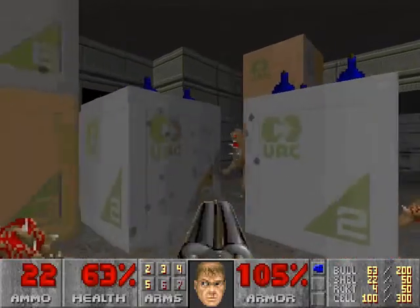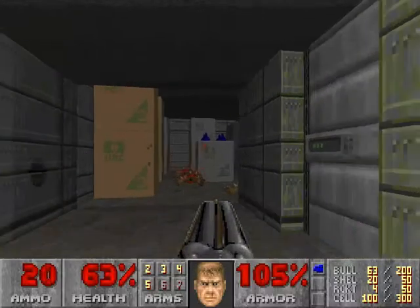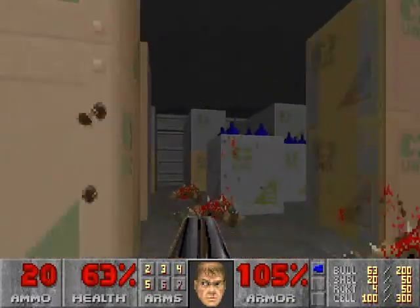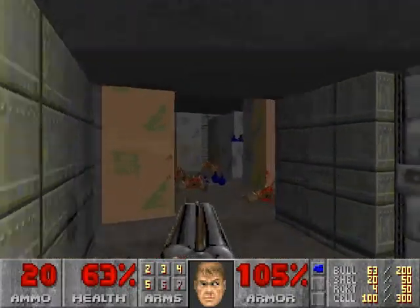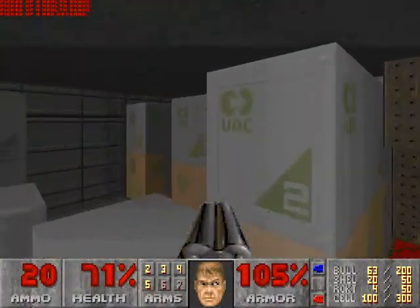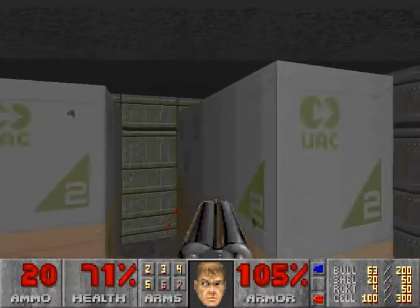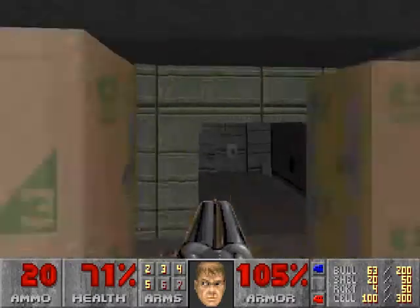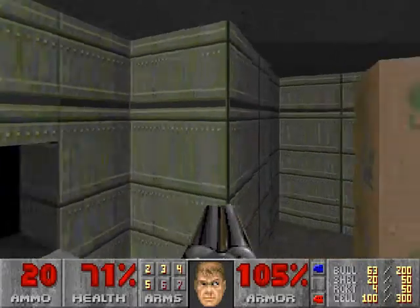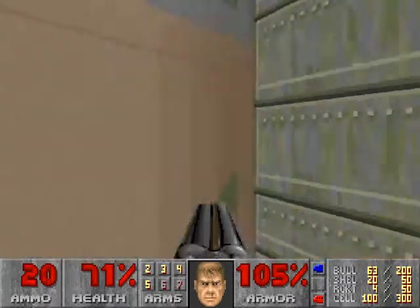There's also another bug we're going to encounter if I can find it. This opens up one sector down here — you can kind of see what it does. And if you can see over here, there's a hall of mirrors because there's no upper texture on one of the boxes. I may have fixed it — let me see if I can find it. It doesn't seem like it's around. No, there's no hall of mirrors here.